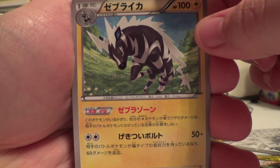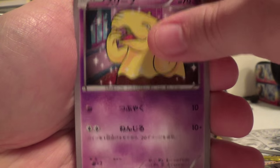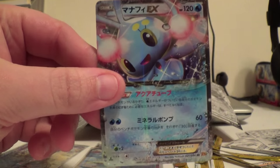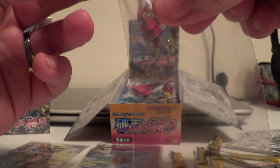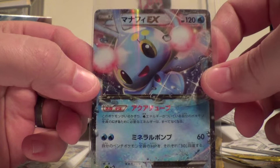Maybe that one is Zebstrika and the other one is supposed to be — I'll say Zebstrika. I don't know that one. Drowzee, Parasect. Manaphy! Sweet. First EX — Manaphy. Very cool.